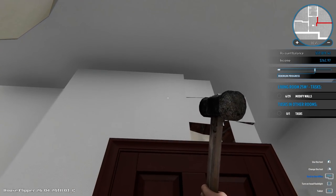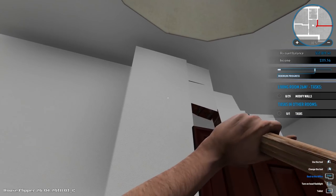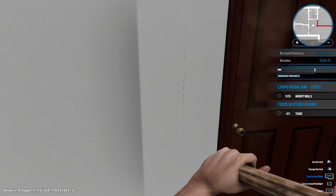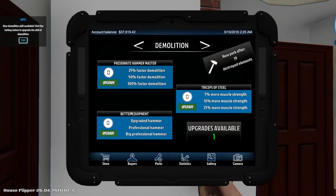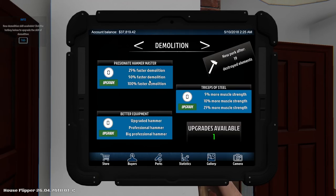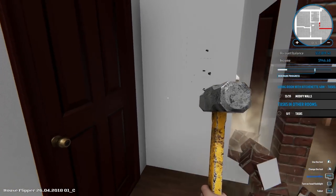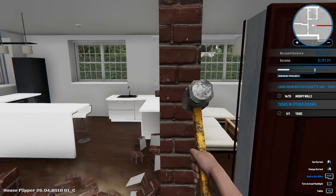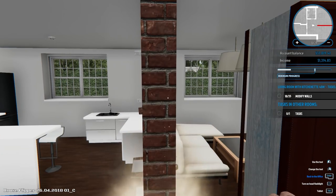We're eventually going to have to get a better hammer because right now this looks like something we got out of the trash bin. But it looks powerful — they don't make them like they used to. It looks like it's straight up made from a dwarven forge or something. A brand new demolition skill — let's find out what we can get. Upgraded hammer — yes, I want the upgraded hammer! Wear your hard hat, people, because you never know what's up when Gray starts hammering stuff.